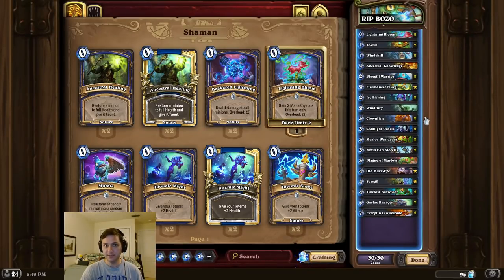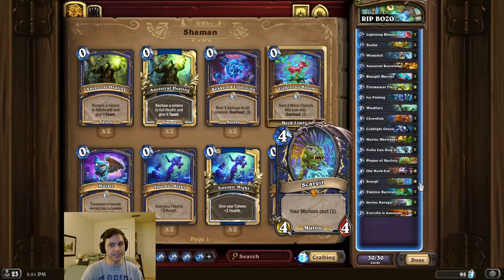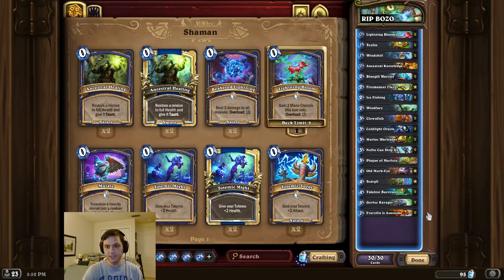Alright, deck intro time, and this time we're a fish out of water. For this combo we're going to use Clownfish and Scargill to cheat out some combination of Old Merkai, Warleaders, and Bluegills for the OTK. If we need extra damage we can use cards like Every Fin is Awesome, No Fin Can Stop Us, and Windfury.